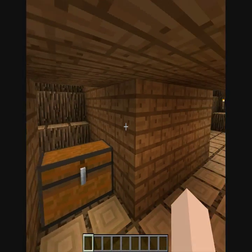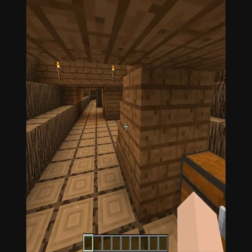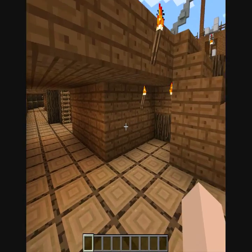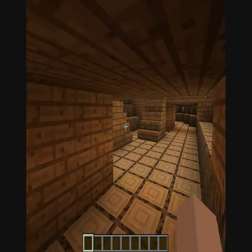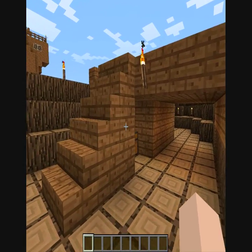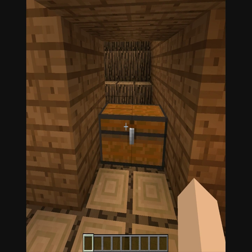If you go under these decking bits, you find the chests. There's one here and there's one way down at the other end on this updated version. There were four chests on here before, but we did update it. And there were originally iron swords, but we decided it was way too powerful.